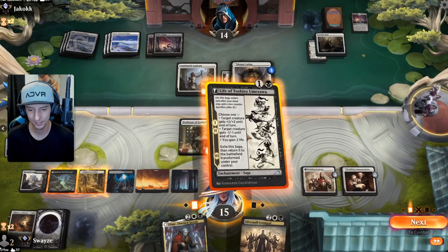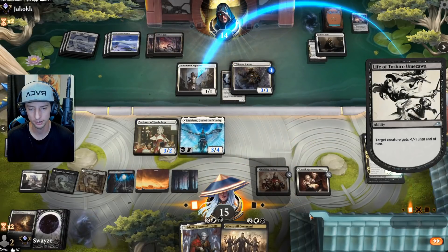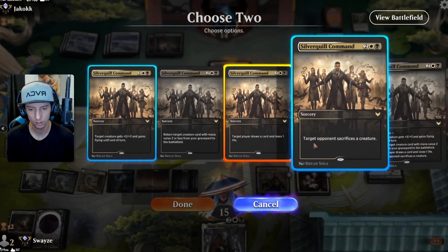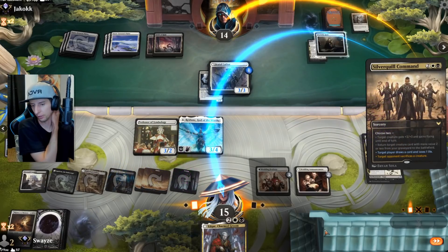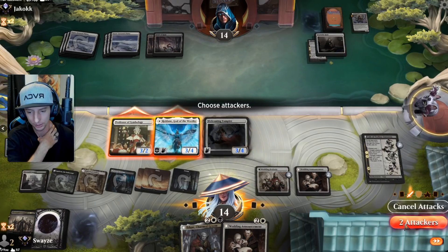Nice! We top deck the nuts — let's go! Silver Quill Command is so good. So Toshiro eats up the Luminarch, then bada bing bada boom — we draw a card and they sacrifice their only Brutal Cathar, giving us back our Welcoming Vampire. And that, my friends, is going to be good game.